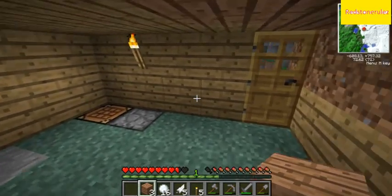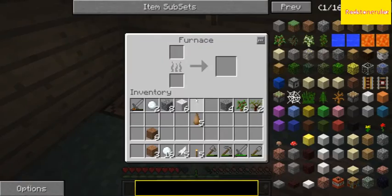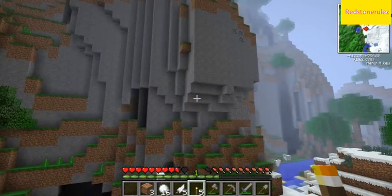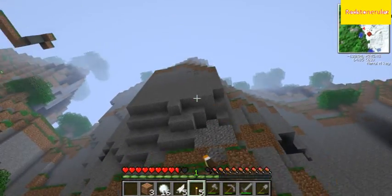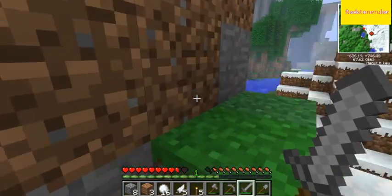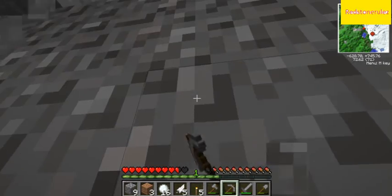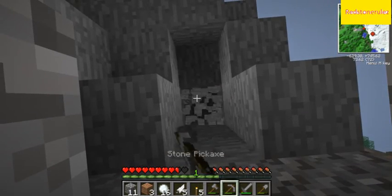Okay guys, I built ourselves a little starter house — a waypoint, a bed, a crafting table, a furnace. Got some torches, and I think this is going to be where we're going to live for the first few days. Right here we have this huge wall of stone, and there's our coal right there which I'm going to go for. It's pretty nice having this huge wall of stone so you don't have to mine down — you can just go up here. I also got myself a shovel so I can get stuff faster.